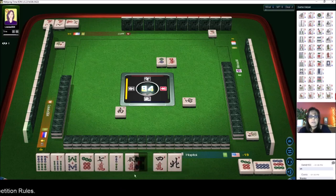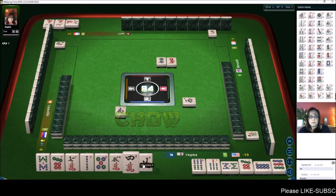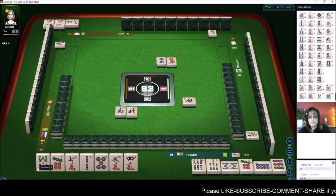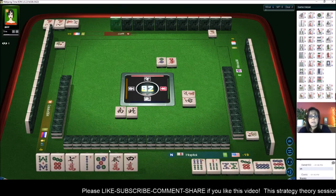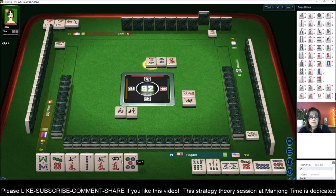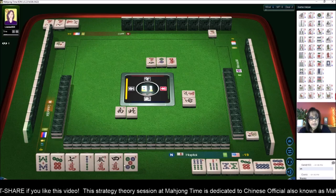No, we need to get rid of the five and eight bamboos. Six-seven-eight, six-seven — let's chow and take it, then see if we can pung or make another chow later. We have six-seven-eight and seven-eight-nine. We need six through nine, so we're just going to gather those tiles and get rid of the small tiles one through five.